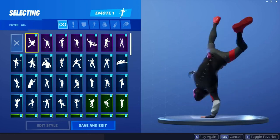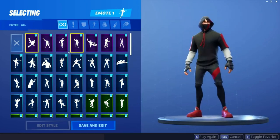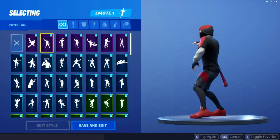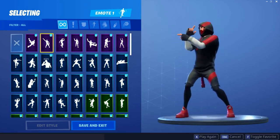Step two: download Fortnite, then go to the store after it downloads. You need to log in, then just put in a trash credit card — any type of credit card with like a zero dollar balance that you don't use.